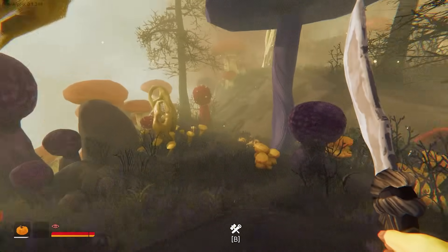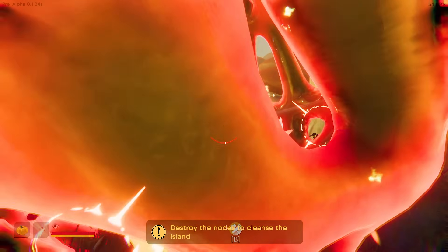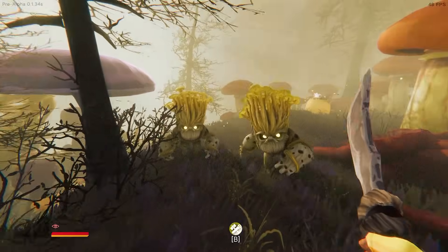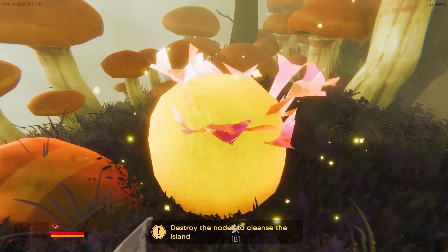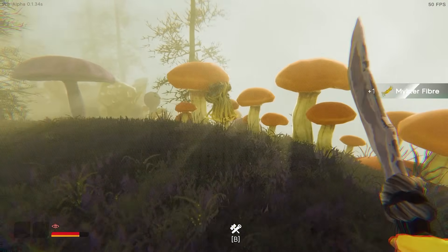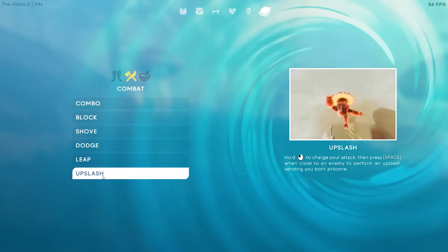There's another node here, so this will be nest number two. Let me try a block — even with block they still actually hit me. The game says 'learn more in the encyclopedia.' There's a section in here about movement and combat: up slash, hold to charge your attack, and spacebar.